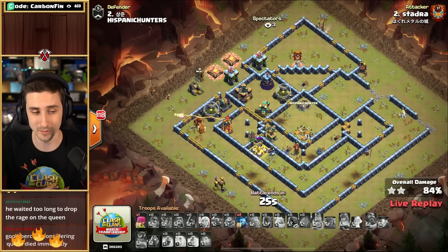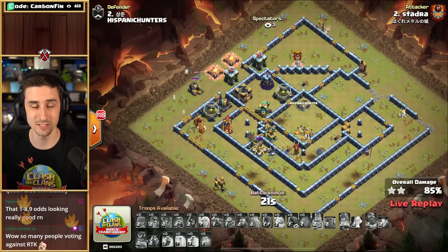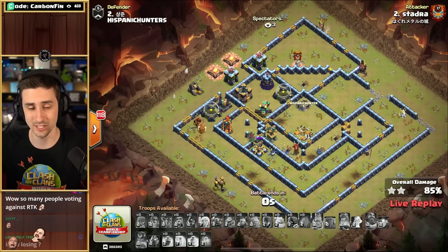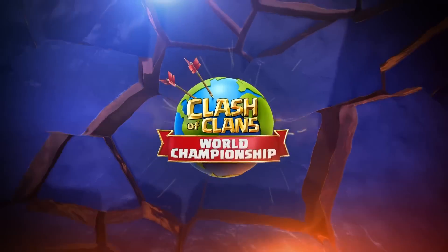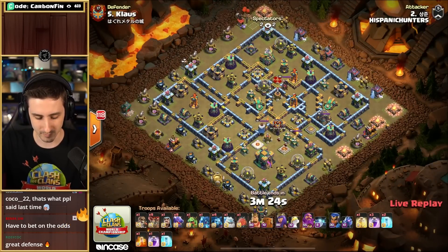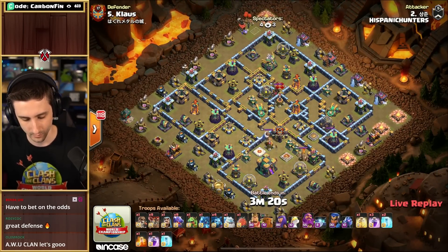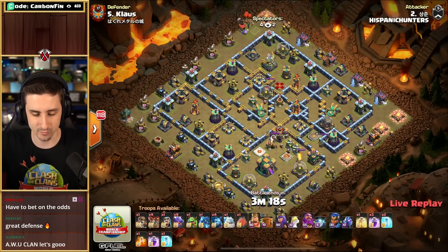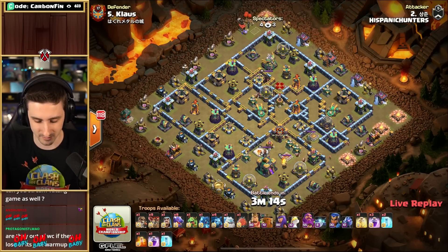The current predictions — 89% of people in the chat said the Queen Walkers would win this war. But it is only a 2-star. Hispanic Hunters are in. They're coming in with another Dragon attack against Klaus' base. Can Klaus hold the defense? They need it.